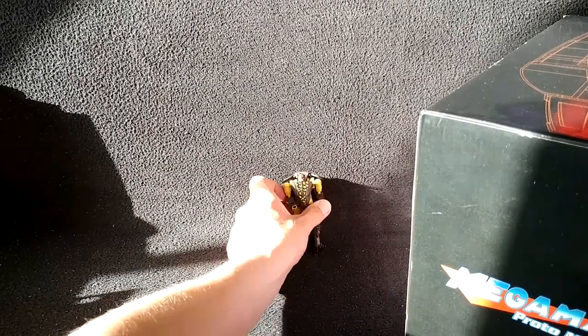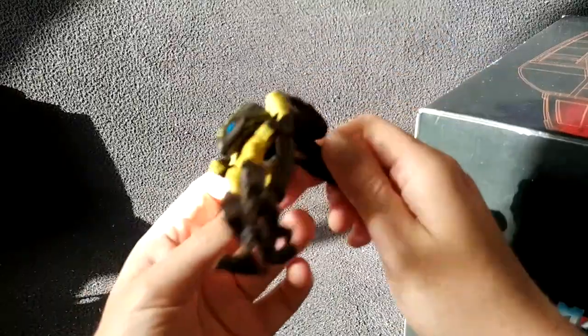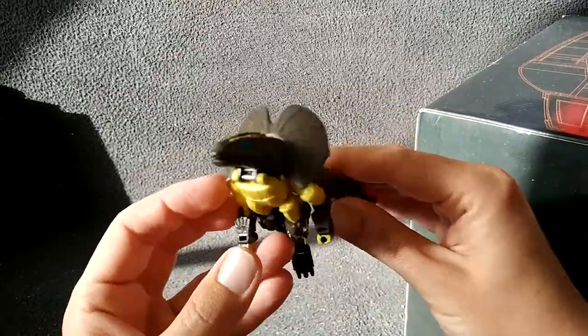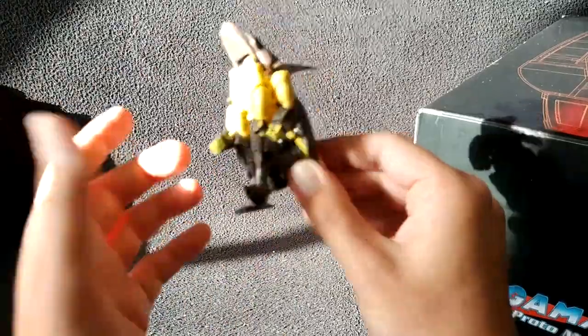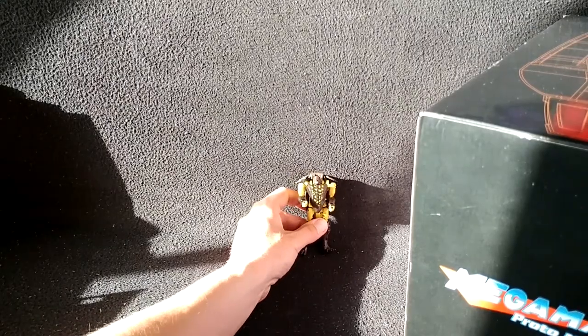These are very small and basic. I can even show you how this works — you just pull the tail down and the whole thing just kind of auto-transforms. Now he's a Gila monster or whatever. You just fold the arms and he goes. There he is.